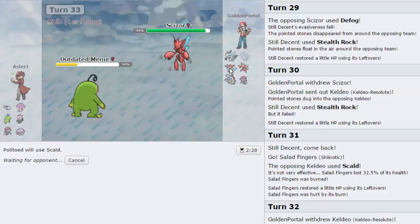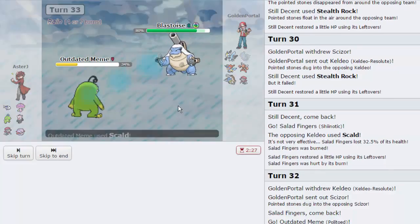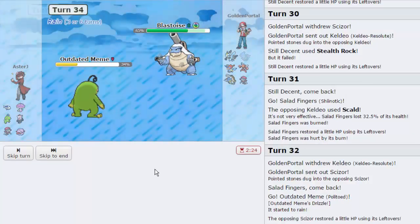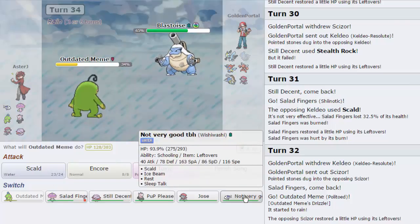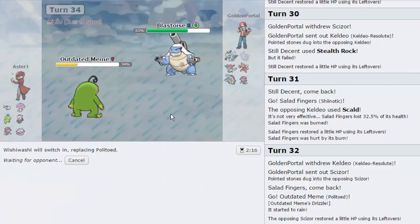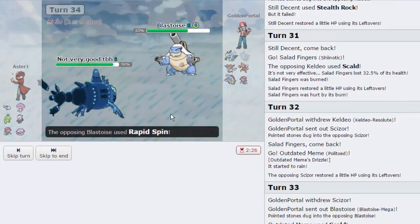I need to start damaging Keldeo at some point. He switches out into Blastoise - we get a Scald off. No burn this time. I go out into Wishiwashi because it's the best thing to take Blastoise right now. I don't want to risk Shinotic's health because Keldeo is way too much of a threat. This is a very long, draggy game. We are Swords Dance Weavile though, so that should be one method of dealing damage. He actually also has Rapid Spin - he really doesn't want hazards up.